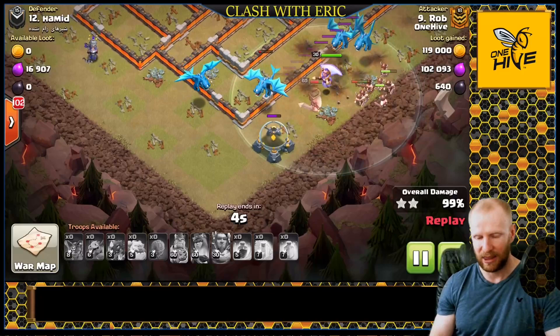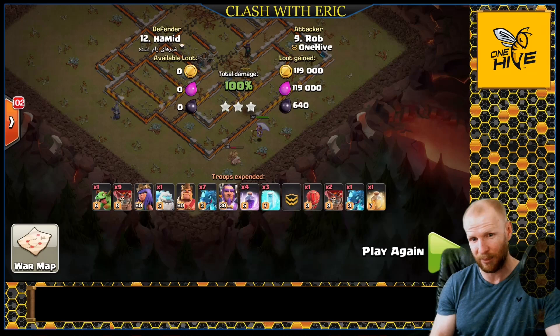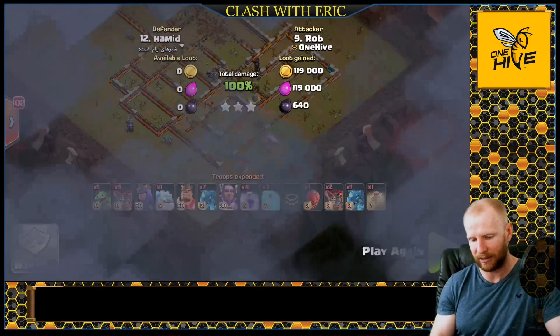If you're trying to defend against E-Drags, make sure you don't have good chain pathing from your town hall into your air defenses. Ensure there's a two-space gap between air defenses and the surrounding buildings, or make sure the buildings around them are lower hit point buildings so they go down before the air defenses. Nice attack there, Rob.